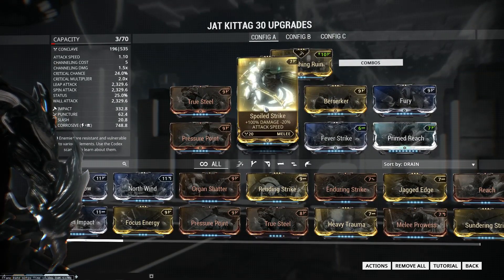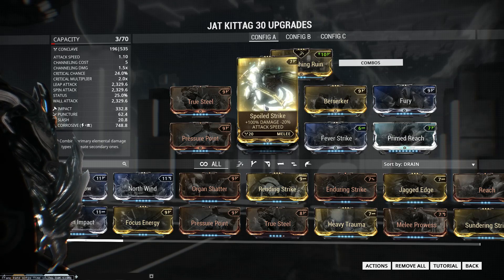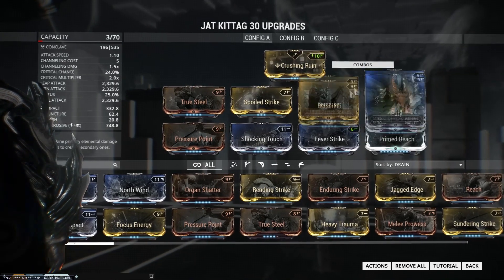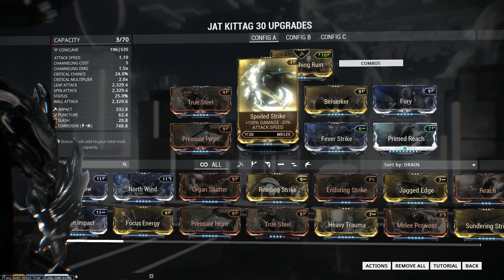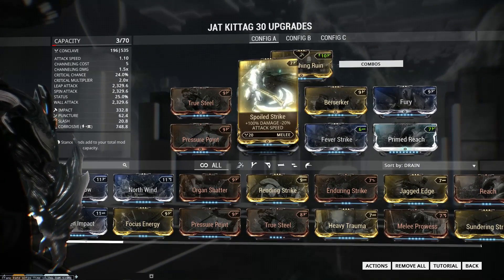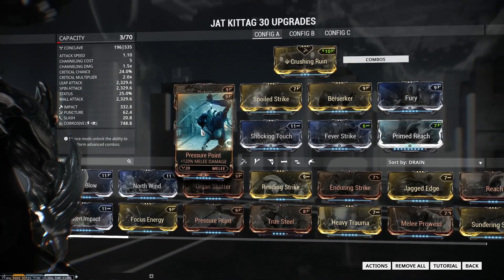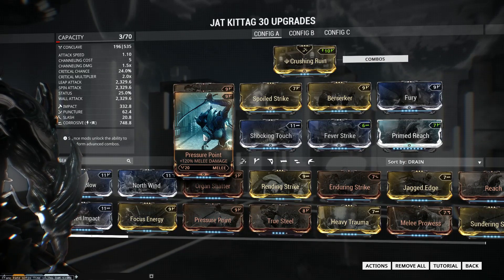This may not seem like a lot, but it's actually very reliable. Spoiled Strike is going to increase our damage at the cost of attack speed. Some people don't like to run this mod, but if you're running it with Fury on a Berserker build it's not going to matter, because only the first couple swings are going to be slow. Then you start chaining together combos, you get your Berserker proc, and you're good to go. Pressure Point is going to be where most of our melee damage comes from — 120% melee damage.